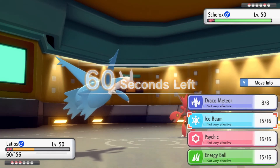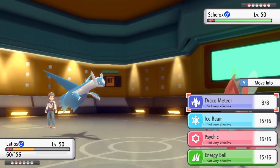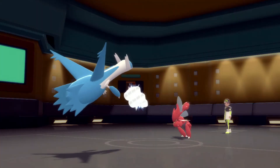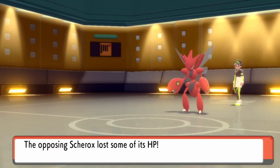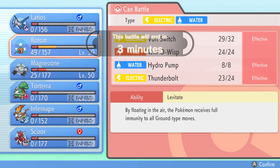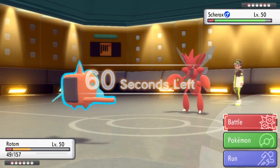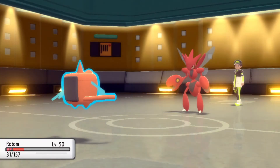We'll go for Ice Beam. They Dazzling Gleam — do I hold on? We do! That's super big. The problem is I just don't have anything that deals with Scizor. Preserving Infernape, I think, would have ultimately won me the game. They're a defensive set Scizor. Going into Magnezone against the Gyarados would have survived the hit and probably knocked it out, which would have preserved Infernape for this moment. Not having anything that really handles Scizor late game is what's losing me this battle.